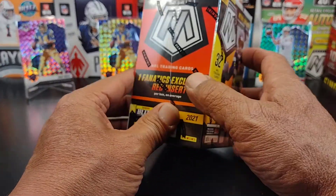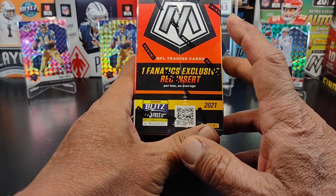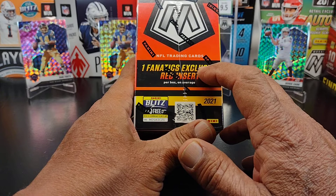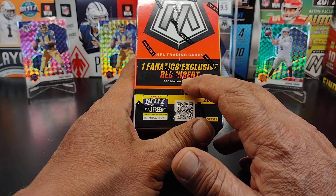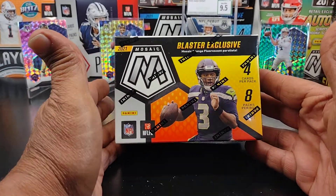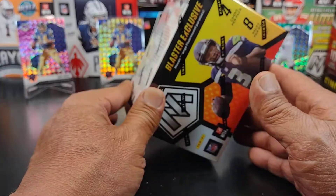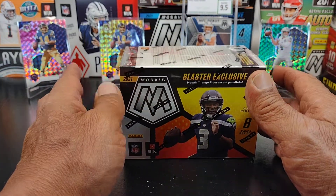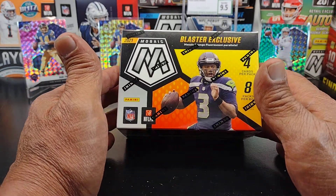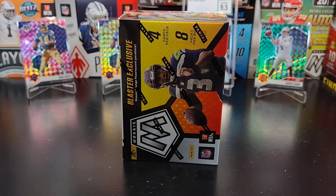This is a retail exclusive, and you're going to look for autographs in this. What you're looking for in these Fanatics boxes are the exclusive red insert. You're going to get one per box on average. You had to get through a drop, of course. I was fortunate — ended up catching a couple of sites on Twitter where they announced the drop. First time I kind of got a drop, and hey, I got lucky and got a blaster box.